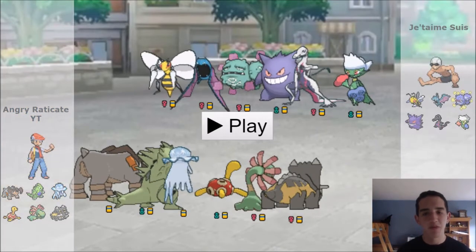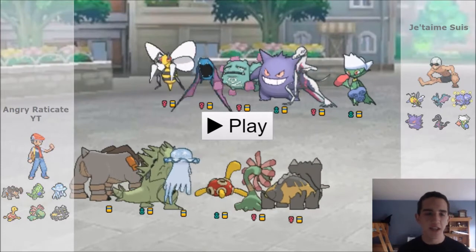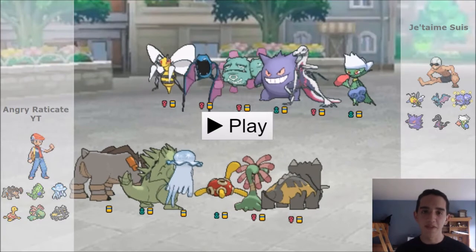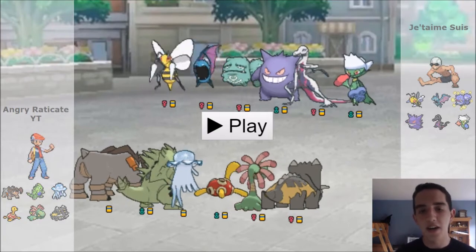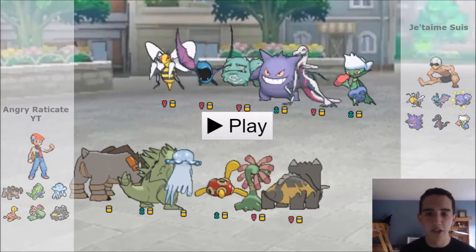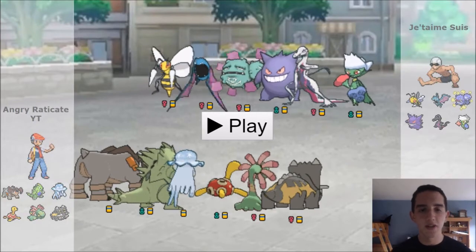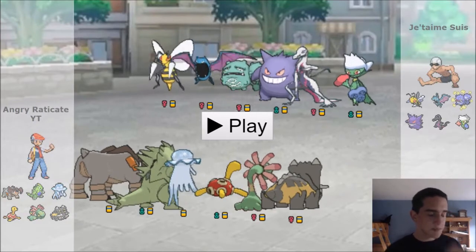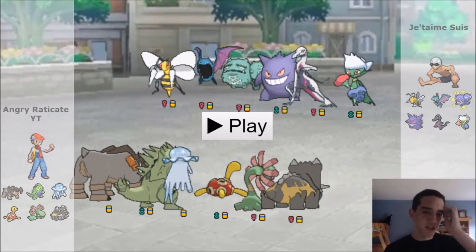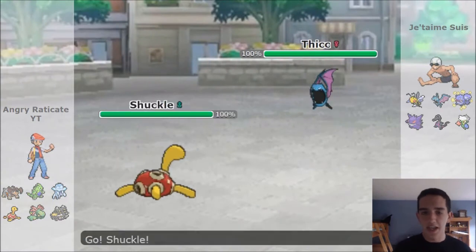For our third fight here, we have more of a neutral matchup against a poison-type team. Jetami Seuss has a Mega Beedrill obviously, Golbat — pretty weird to see, maybe an Eviolite set — Weezing, Gengar with what might be Choice Scarf or Focus Sash, a Salazzle, and a Roserade. Obviously Roserade is his special wall and Weezing is his physical wall. His Golbat probably has Defog on it, which kind of makes my Shuckle irrelevant. However we do lead with it, thinking he would probably lead with his own Defog user to counter it — and he does.